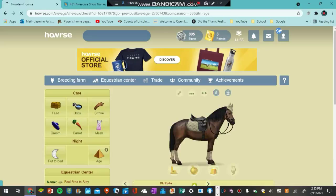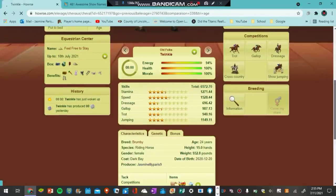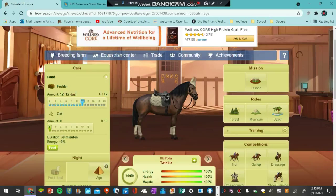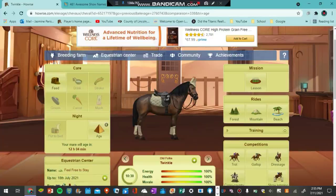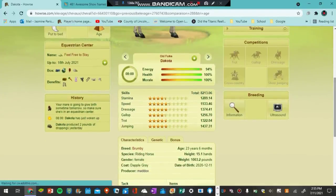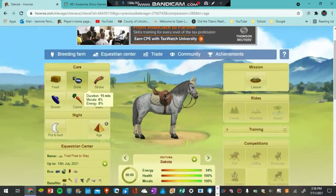This horse's name is Twinkle — she is 24 years old, a female, dark bay, and 15 hands high. I'm going to take care of her and then show you my project horse. I really like doing project horses because it gives you some extra money in the game, which helps you get better horses. This is Dakota, a 23-year-old mare, 15.1 hands high, and a dapple gray.